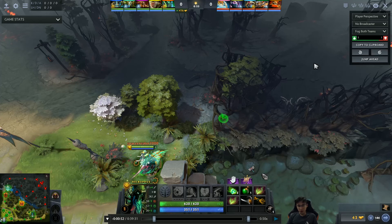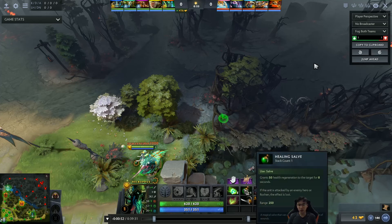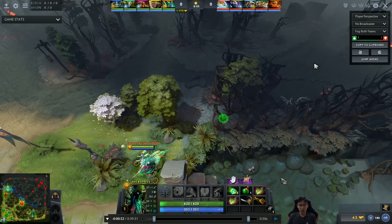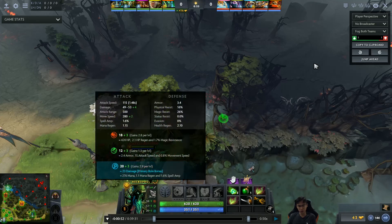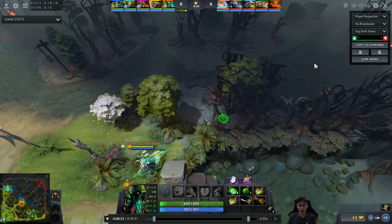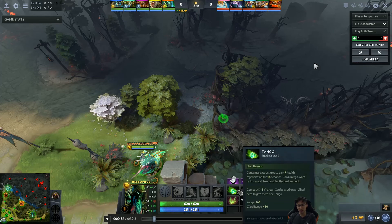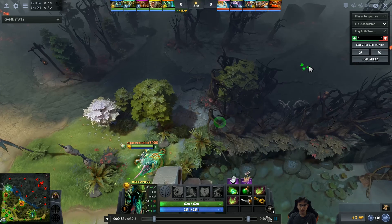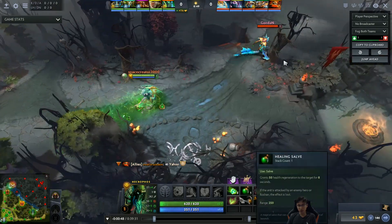Okay, we're in the game. Starting items: tango, healing salve, two fairy fires, a circlet, and an ironwood branch. He wants to maximize his last-hitting potential in lane. Necrophos has pretty bad base attack damage — around 49 to 53 — so you definitely want to boost it up. Two fairy fires gives you four attack damage which is a lot, and of course these items give you the stats. It's a very solid choice.